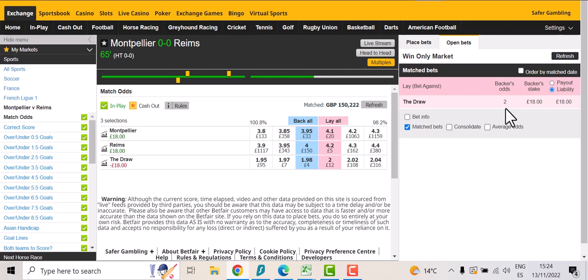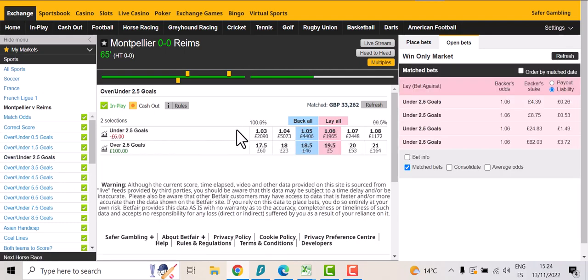There's just a goal in one of the other games I'm trading. The idea being that we drip-lay the draw at a price of twos for 18 pounds, and if it drops down to 1.5 another 18 pounds, and if it drops to 1.25 another 18 pounds. At the same time we put 100 pounds on the 2.5 at 0.6 — that's a confirmation of our trade.